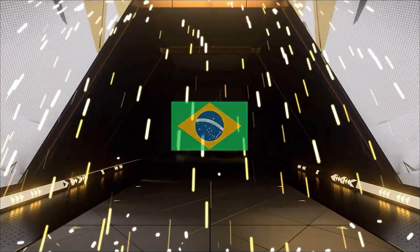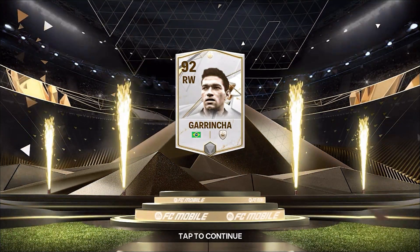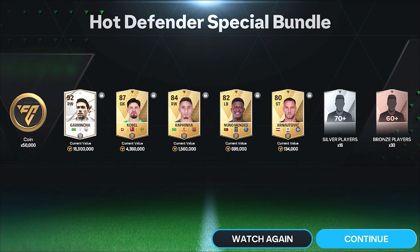It's another Icon - Brazil - center attacking mid. Garrincha or Jairzinho? Garrincha! 92 rated! These packs are insane - 92 rated Garrincha, and we got a bunch of gold players as well.